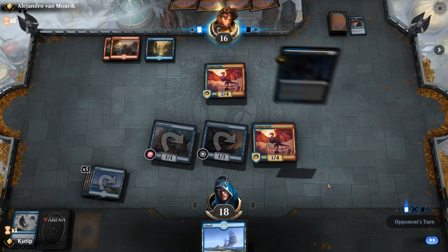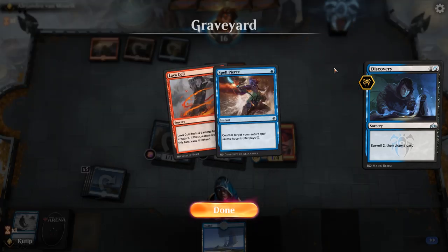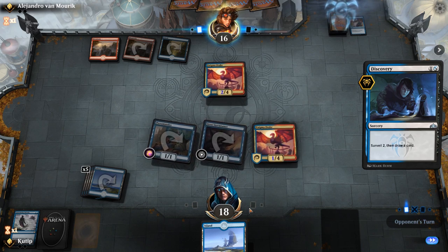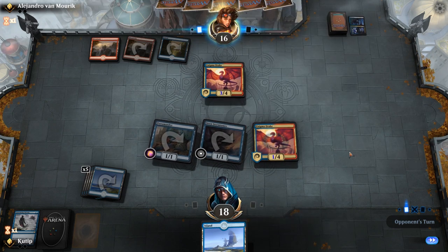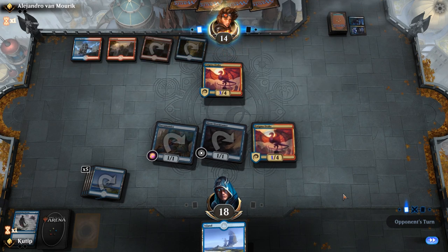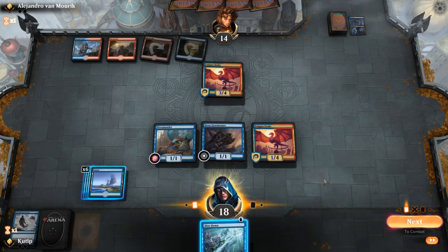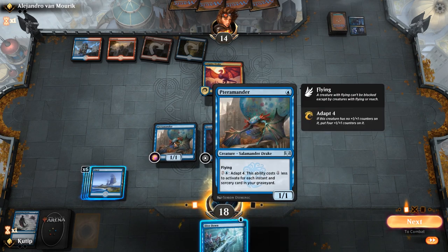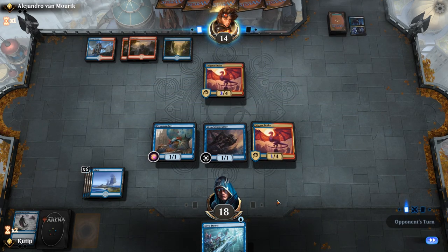We'll see what he's going to do — Discovery for starters. He's a little bit short on mana, though that doesn't seem to be much of a problem since he managed to play two Enigma Drakes, kill a creature, and Spell Pierce me. The big question is what I'm going to do with the Dive Down.